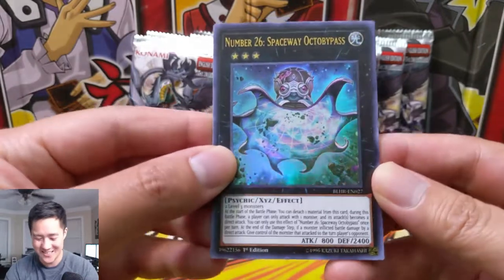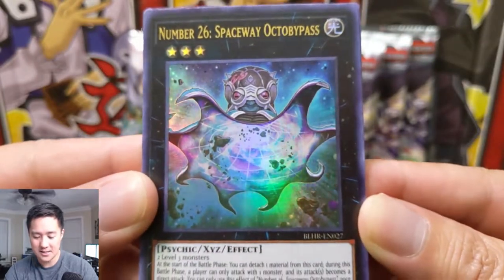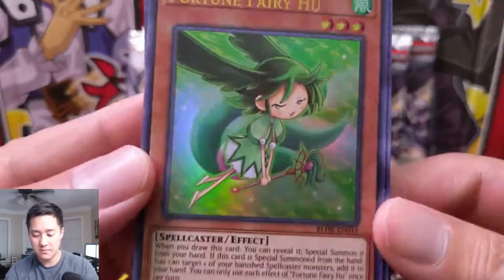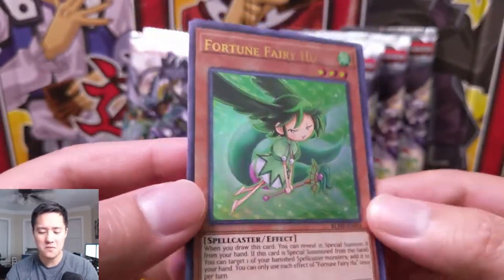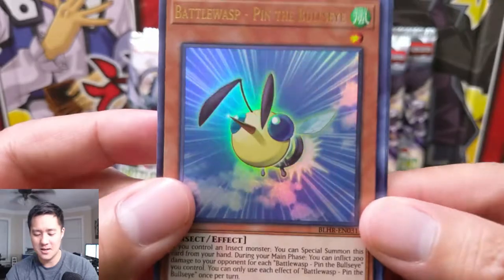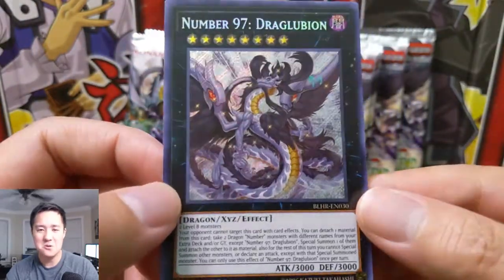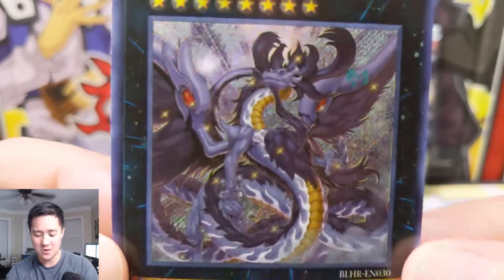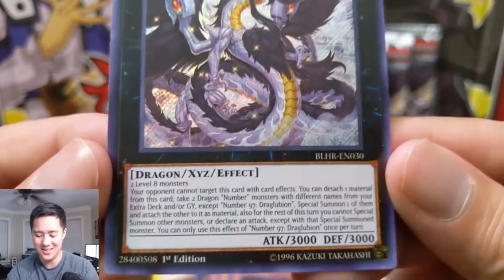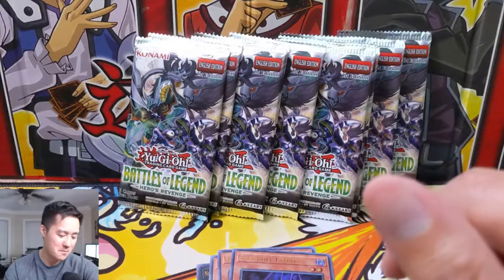The Infinity Chasers — this one is going so much better. To start we have Number 26 Spaceway Octopass, some kind of space squid psychic thing, interesting for XYZ summon. Another Fortune Fairy — let me know in a comment down below if you're familiar with the Fortune Fairy archetype. Is that any good? The cards look a little silly to me. And here we have a Battle Wasp. Number 97 Draggloobian looks pretty cool, and then the name starts like you had me in the first half — then 'Lubian.'